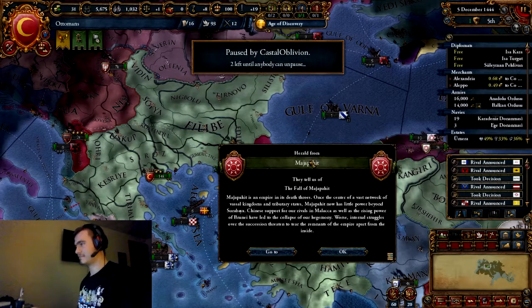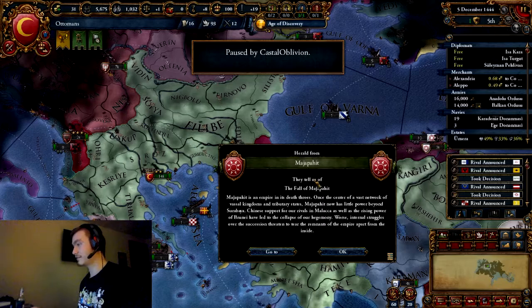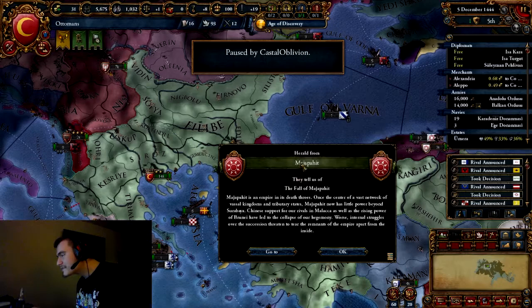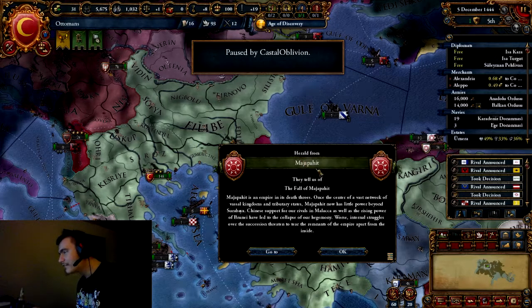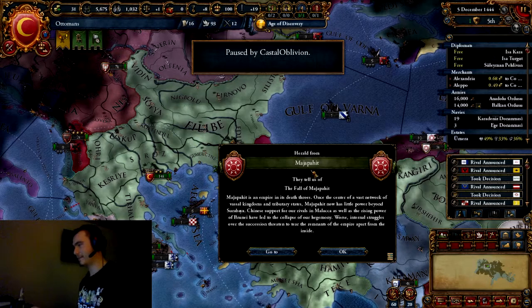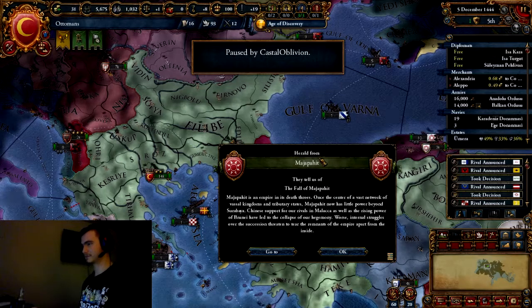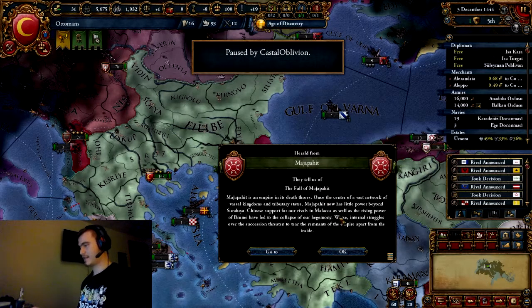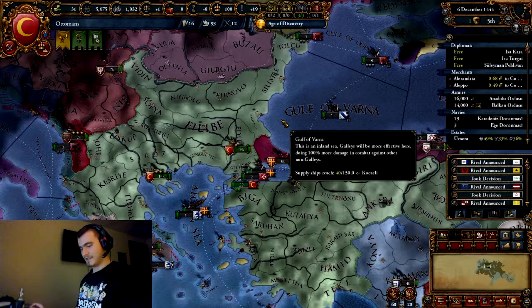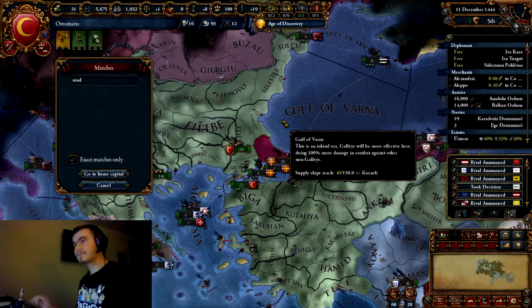We have a herald form notification. A herald basically probably means that someone's doing diplomacy with you in some way. Let's pause again. Things are gonna pop up - if it looks like you can interact with it, tell me, otherwise you can just quickly read it. The thing you gotta realize with this game is there are a lot of pop-ups, and reading all of them is gonna take a ton of time, so frankly don't worry about it.